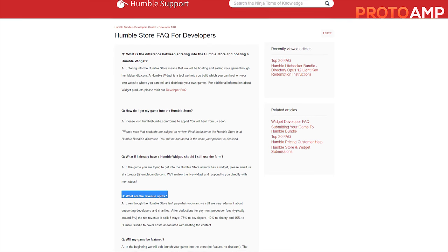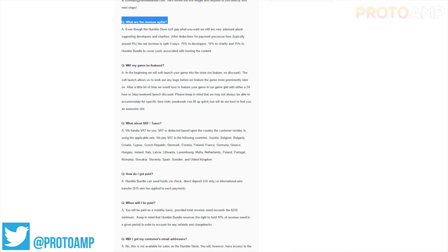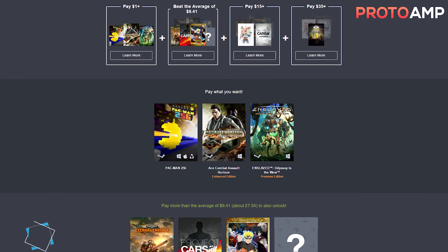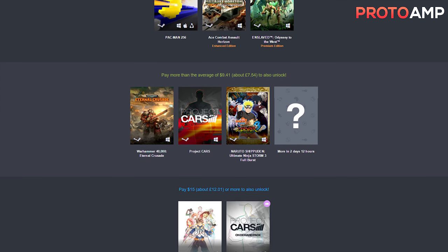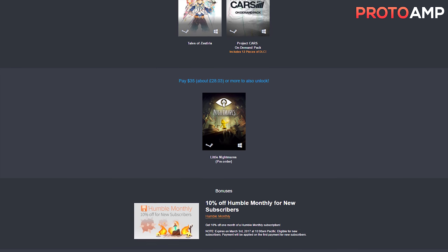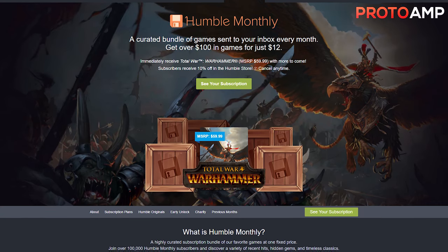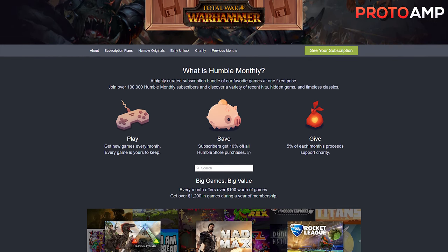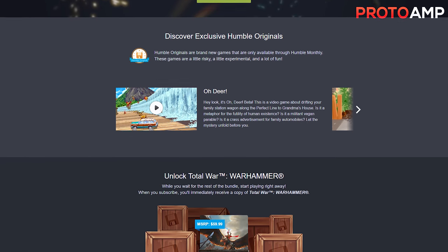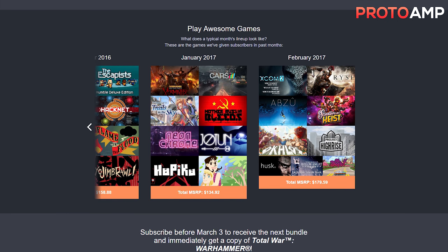On the other hand, humblebundle.com gives a portion of their earnings — typically 9.5% — to charity, and you still end up getting a great deal. They offer a Humble Bundle and Humble Store, plus a couple more with comics and the rest. The Humble Bundle gives you tiers of different games, generally starting at $1 for multiple games going up to quite a bit more. The Humble Monthly is where for $12 you can get games worth over $100 total. For example, last month's bundle gave me XCOM 2, Rise of the Tomb Raider, and seven other games for $12 — that's pretty great.